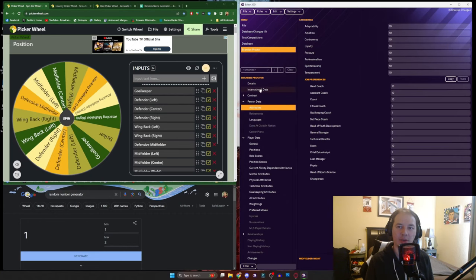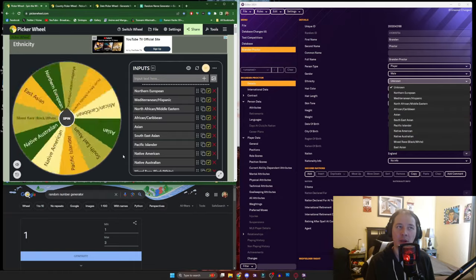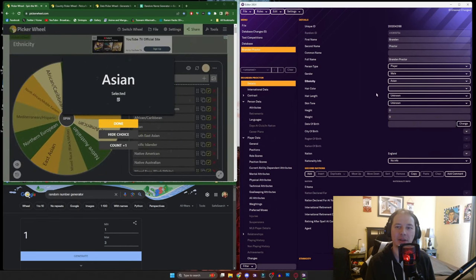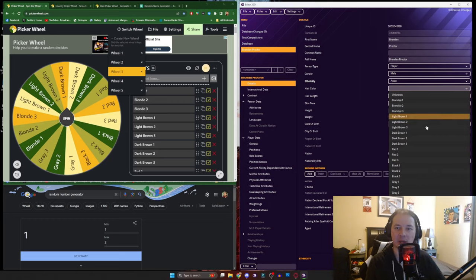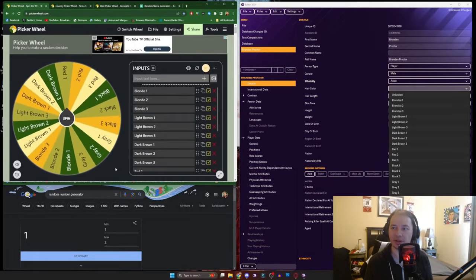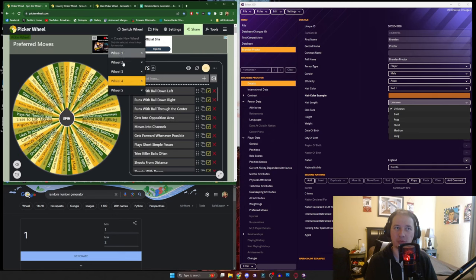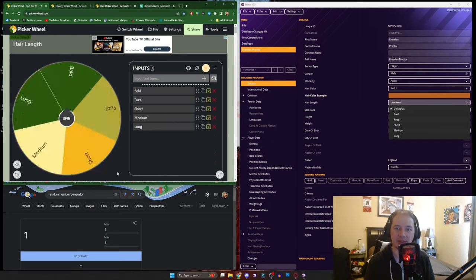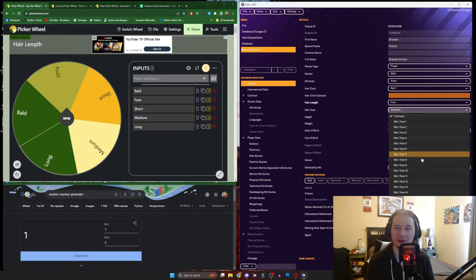Following the parameters, we're making them good in the midfield and attacking midfield portions, and just minimal to non-existent in terms of playing defensive positions and even at striker. After this, we sorted for the race of the player through the random generated wheel, and we landed on Asian as the ethnicity. Over the next few spins, we sorted through all the different physical aspects — hair color, hairstyle — and moved on to the bigger statistics like height and weight.